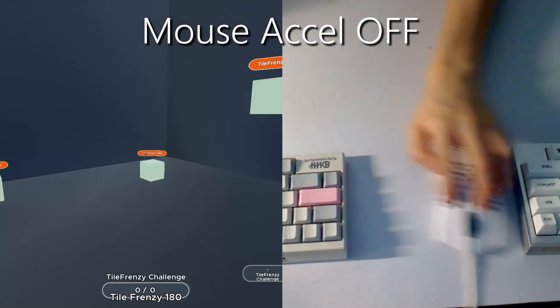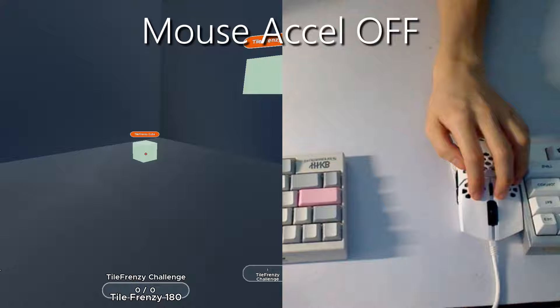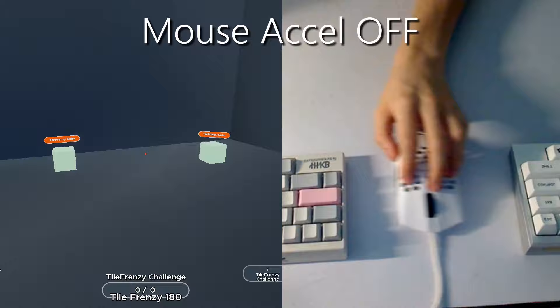So let's start with acceleration off. Depending on your sensitivity, there is a correlation between how far you move your mouse and how far the cursor moves. It's not respective to the speed you move the mouse — it's all about distance. In the instance where you need to put your aim on a target, a quick flick or a slow and steady movement both end up in the same spot on the mouse pad. And this is what almost everyone uses.